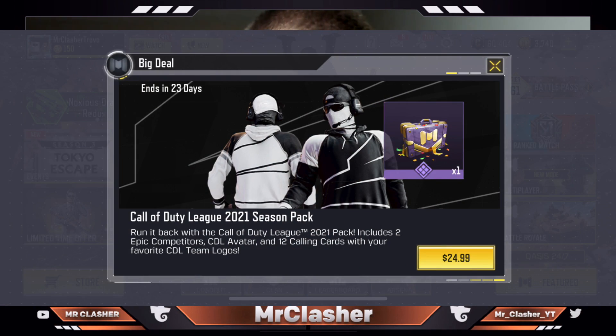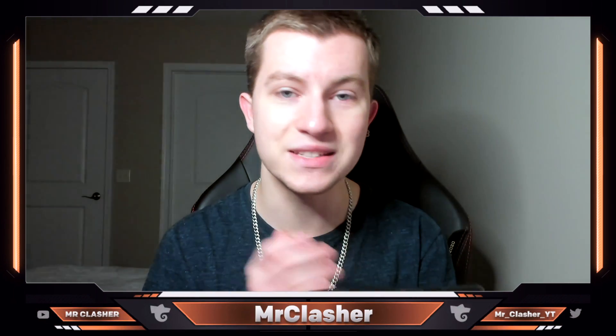The description says: running back with the Call of Duty League 2021 Pack, includes two epic competitors, a CDL avatar, and 12 calling cards with your favorite CDL team logos. There are two epic character skins — Competitor Primary and Competitor Alternate. Both of these character skins are super sick. This has got to be the weirdest type of bundle in terms of releasing, because it dropped between like midnight and one o'clock.